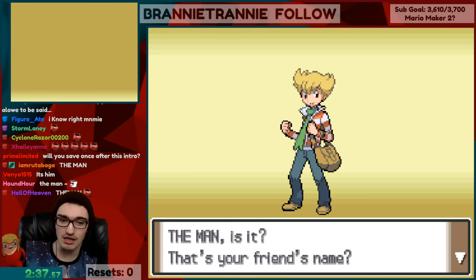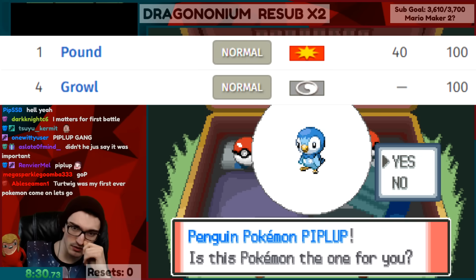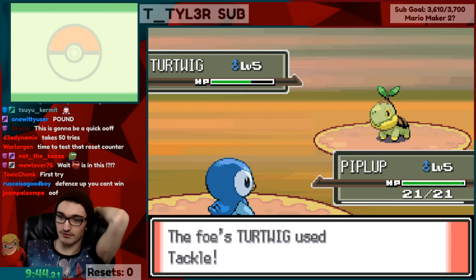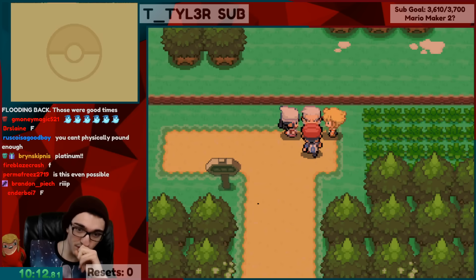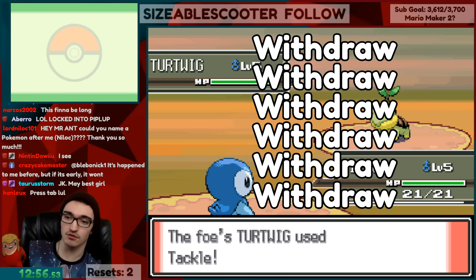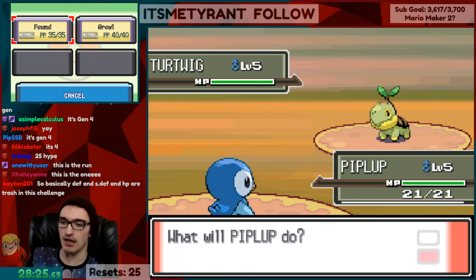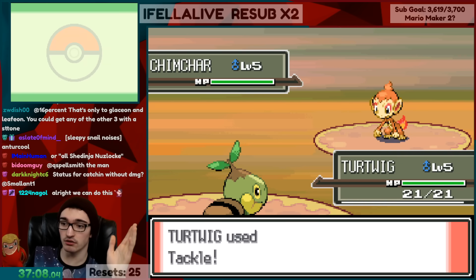I named myself Ant, and the rival was The Man, and walked over to get my first Pokémon from Rowan. I chose Piplup — it starts with Pound instead of Tackle, which is great because it has 100% accuracy instead of the 95% accuracy that Tackle has in this generation. Then The Man wanted to fight. I took damage and had to reset. To not take damage fighting this Turtwig, it needs to withdraw six times in a row and then miss two Tackles. The chances of this happening are around 0.004%, so I threw myself at the battle for half an hour until I quit.